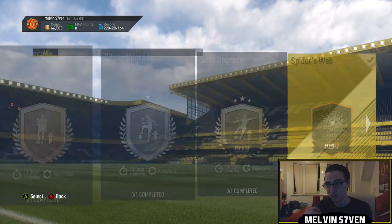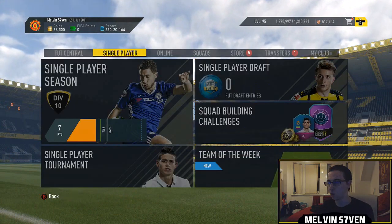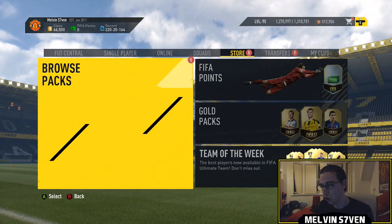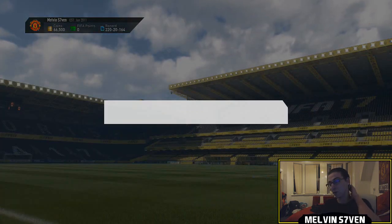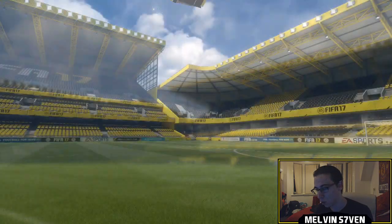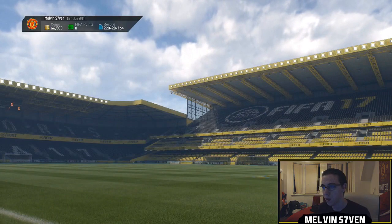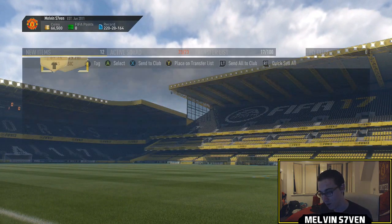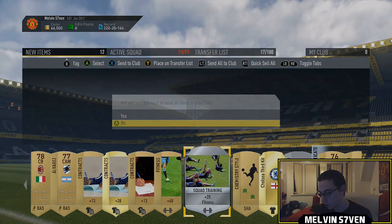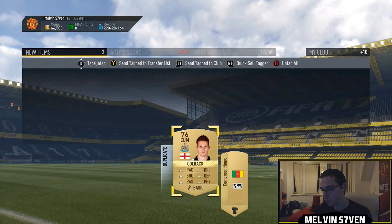It's still worth it if you can get 60k back from the packs. The first pack is a premium gold pack — a 7.5k pack. We get a non-rare but there could be Brazilians in there. We don't get any, but there is a shadow chemistry style. Storing that in the club and sending Jack to the trade pile in case there's a Newcastle players squad building challenge at some point.